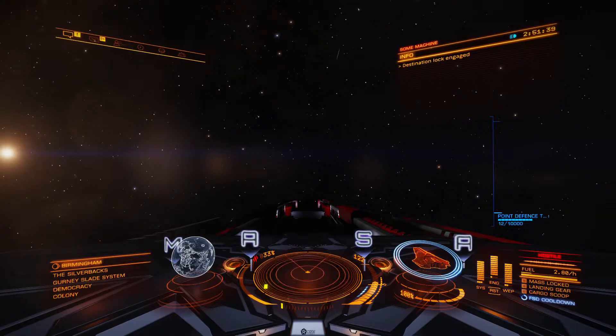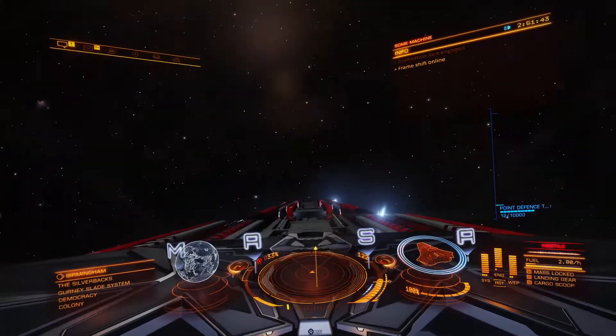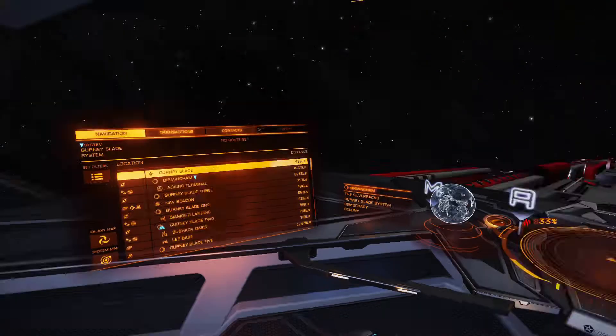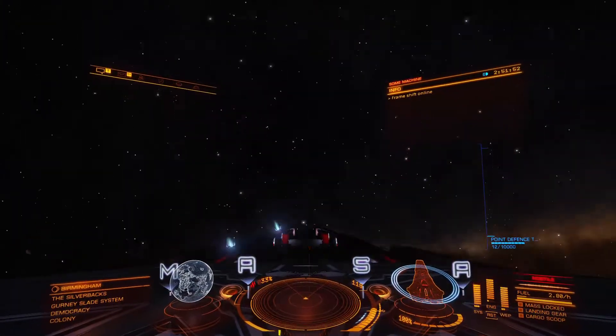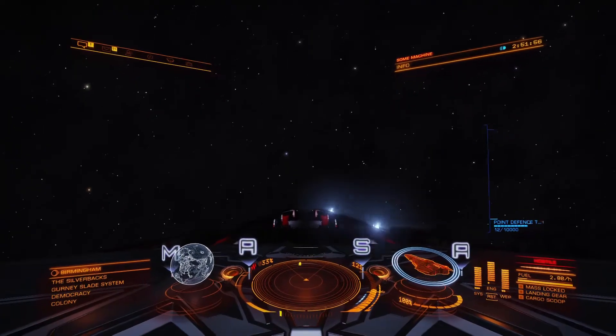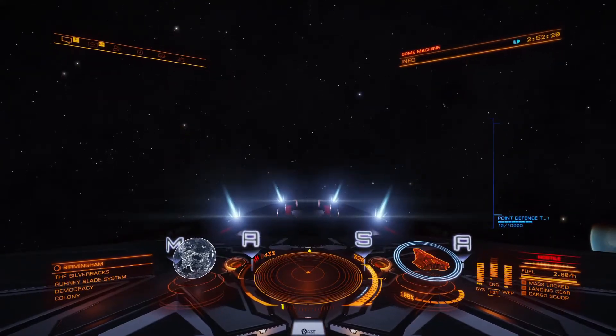So I've now arrived at the location of the distress call. Let's see what's here. I've got a vague signal on my radar behind me. Let's check whether anything is showing up on the left-hand panel — I didn't see anything obvious there. I guess I just fly in the general direction of that thing on the radar. Might have to locate this one visually if it's a low energy source.